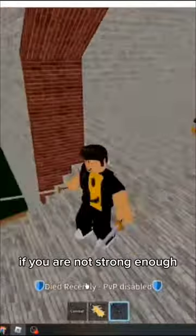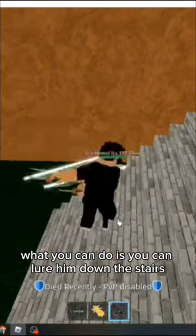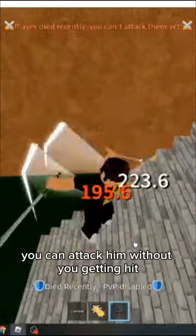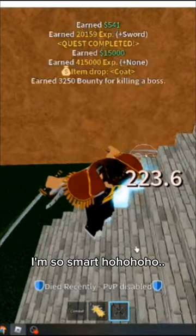If you are not strong enough, what you can do is lure him down the stairs. From this spot you can attack him without getting hit.